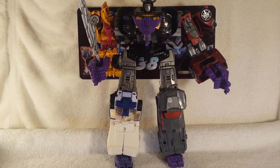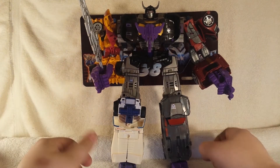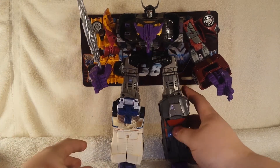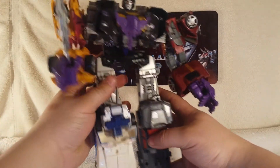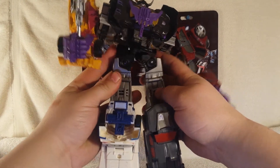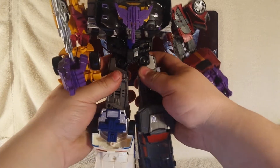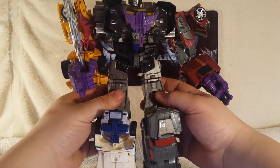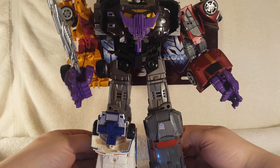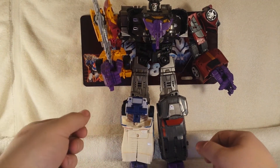Give him a sword — now we have Menasaur in his combined mode, which is pretty cool. I really dig this figure. There is a way you can do with the legs — you can switch them out, unpeg and repeg these panels here and try to give them a better looking stance instead of looking stiff. You can do something like that.